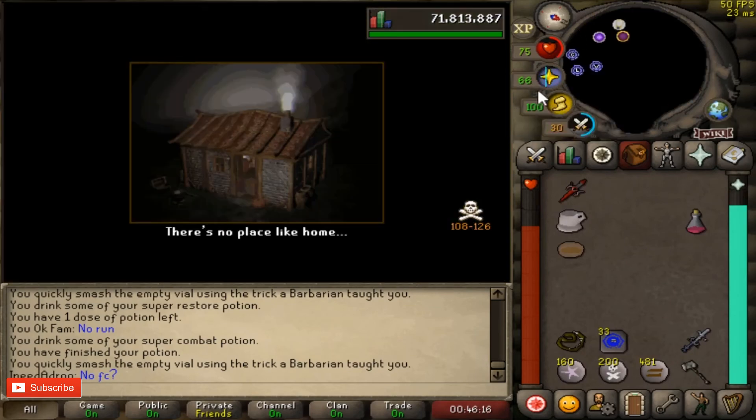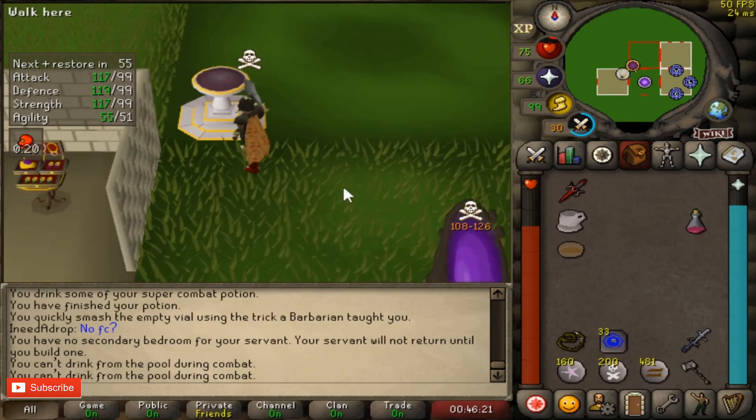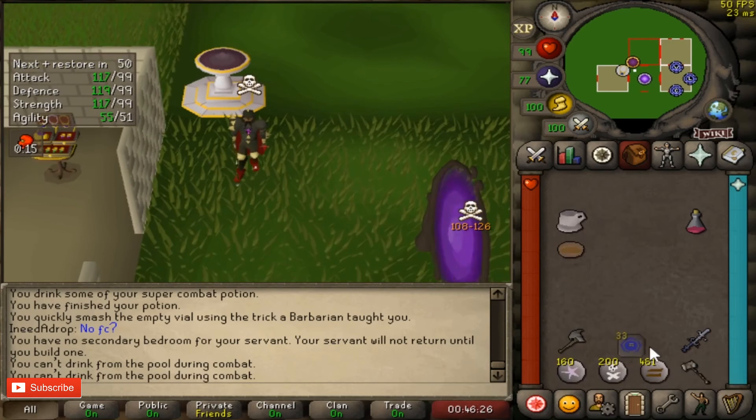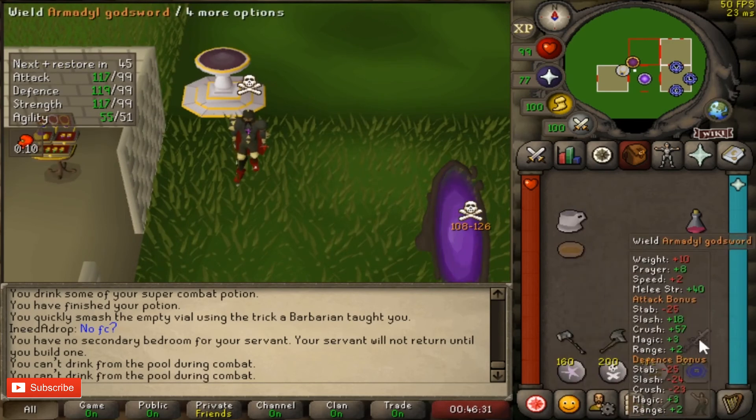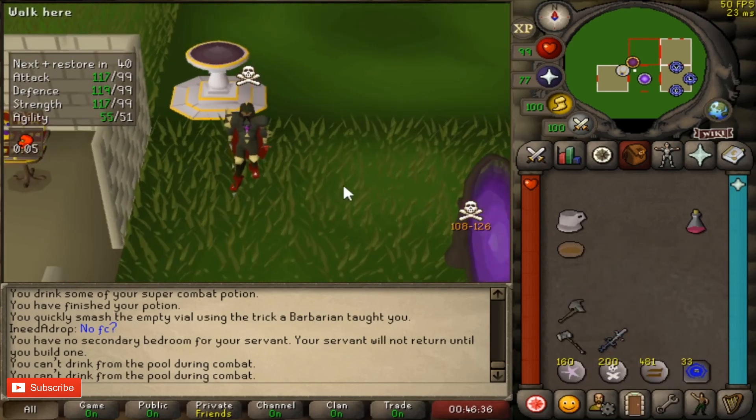He ate up quite high. Double eat here — let's wait for him to hit and then axe afterwards. He still has brew, super restore, and super combat; we don't have any food left. Let's get our tab ready. I should have tapped but he would have tapped right afterwards anyway, so we didn't really get the chance to kill him — but at least we didn't let him kill us either.